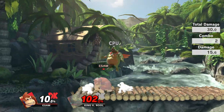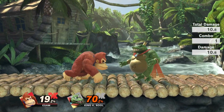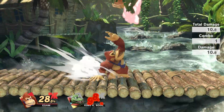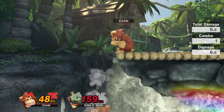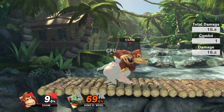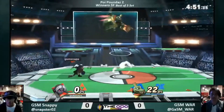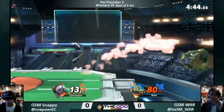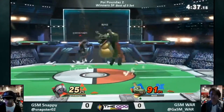King K. Rool's neutral air, the body splash with super armor, is his best landing tool by far. The way to overcome this is to bait it out and wait. His fall speed isn't very fast, so he is going to have to throw it out early and preemptively in hopes that you throw a move out at him. Jump at him, bait out the nair, then punish accordingly — the move is only active for about 9 or 10 frames, so it's not lingering enough to just land for free every time. K. Rool players have very obvious habits when they want to nair, so catching on to this early will let you abuse it and make landing very difficult for them.